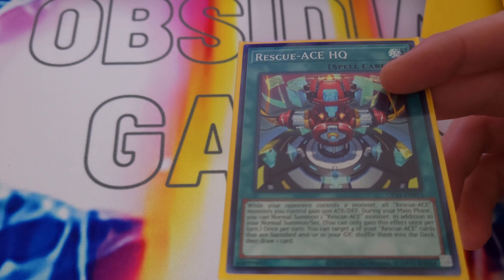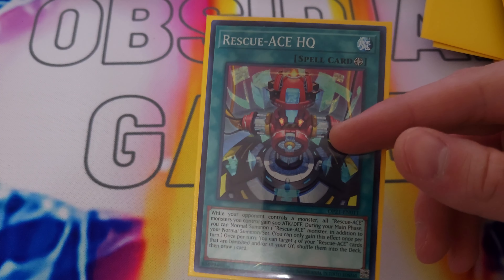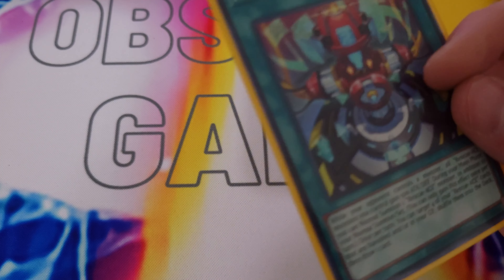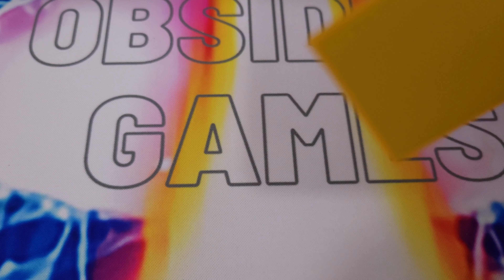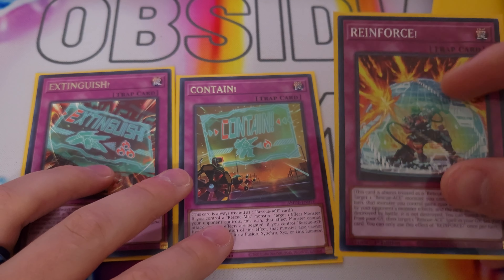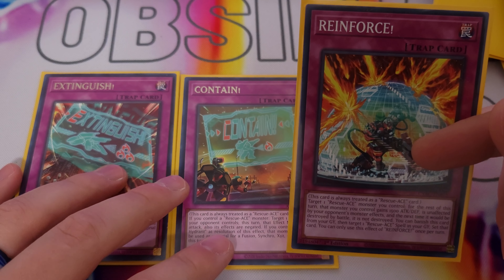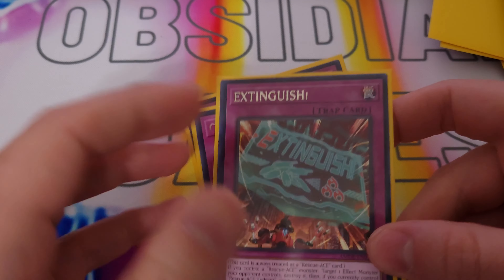You only ever play HQ on your turn, so especially when you go first — if you have full combo and you search it, just hold onto it. There's no need to play it because you want to activate it on the following turn, assuming you've put up enough interruptions for your opponent. Then you go into the draw four. As for traps, we play one Extinguish, one Contain, and one Reinforce. I like Reinforce as an attack boost when closing games, and being able to banish it to set a Rescue-ACE spell from your graveyard comes in handy.